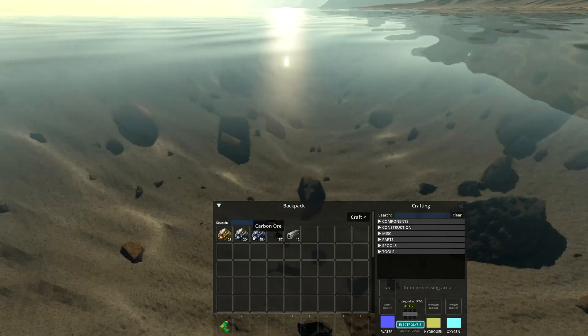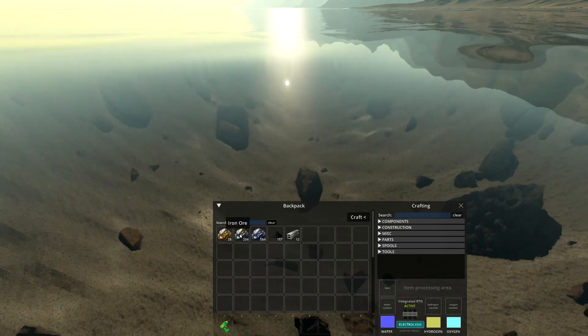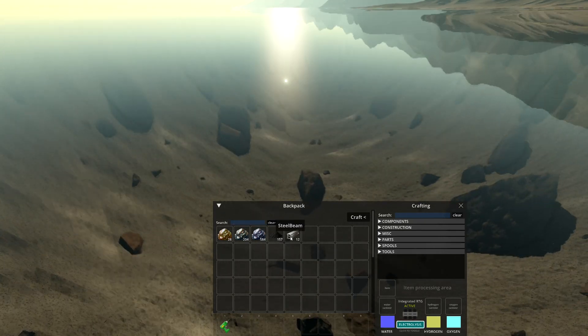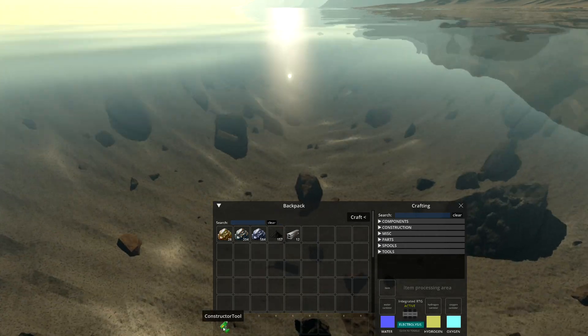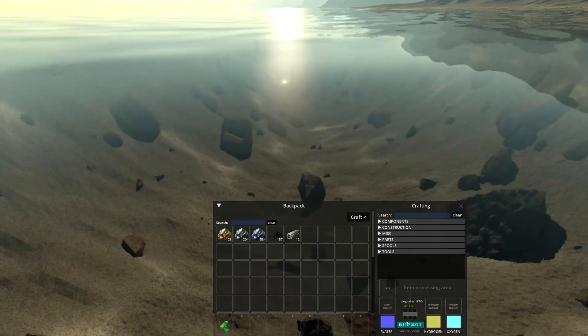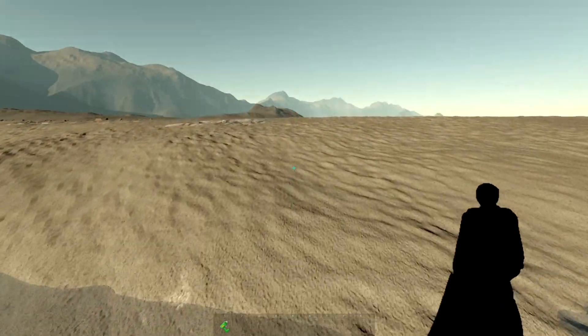I've gathered up rocks and then you crush them with your little suit crafter, which gets you various resources. Different rocks give you different stuff — right now I've got copper, iron, silicon, and some carbon. I've also built some steel beams and a constructor tool, that's pretty much where we're at.